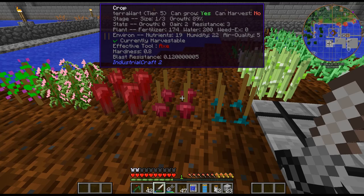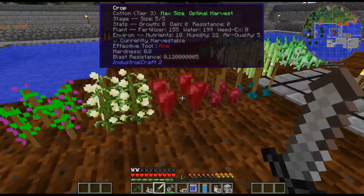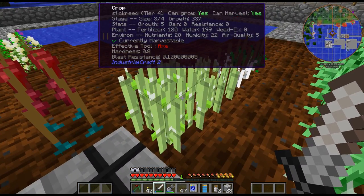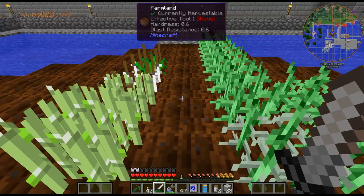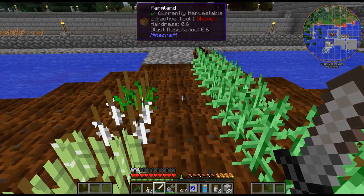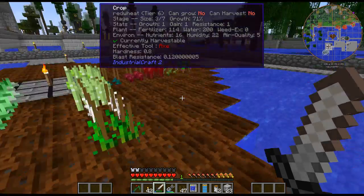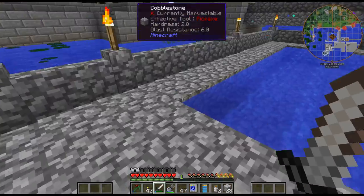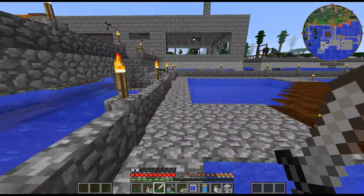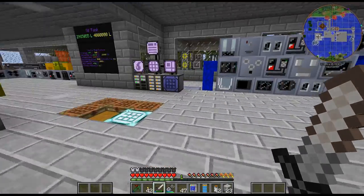I have terra warts and my glow flowers going. I have cotton, raspberry for my food, and stick reeds. I don't believe stick reeds actually give sugarcane reeds - they only give sticky resin, so I actually planted regular reeds as well. Then I have my tear stalks and red wheat. As we can see on the red wheat it says 'can grow: no' because it's too bright out - it actually needs a light level between five and ten. So at night it grows, during the day it doesn't. We'll just let it kind of accumulate.